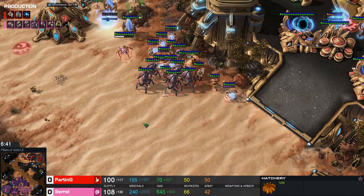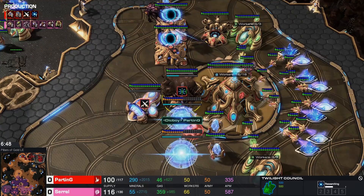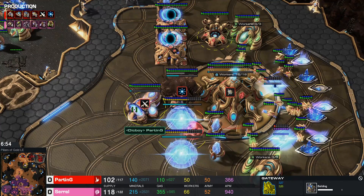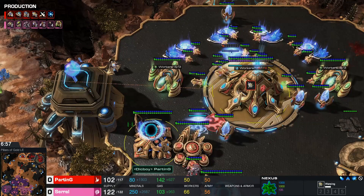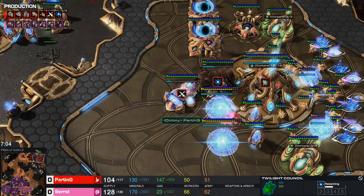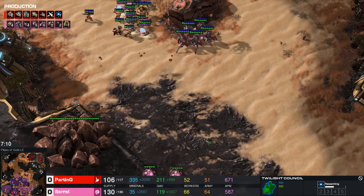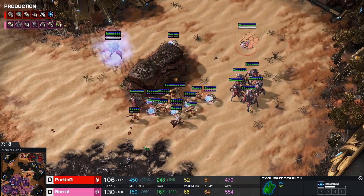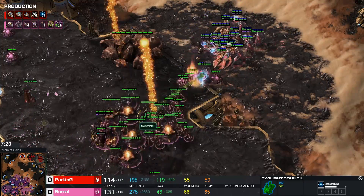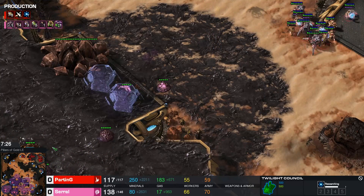It definitely is possible, it's just going to take a while. If you can't dream no more, then what's the point of living? A complete worker cut here by Parting, which seems a bit early as plus one isn't done yet and blink isn't close to being done. What type of timing are you going to hit? He continues probe once again. These two buildings are here to trick his opponent — he's still researching from them and he's going to let it finish. Some old-school pushes where you don't really care too much about whatever timing you have — you're just going to go on the map.